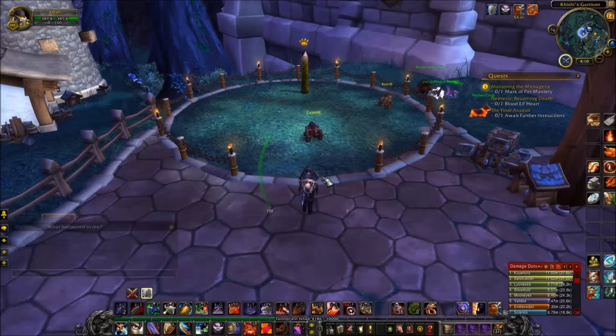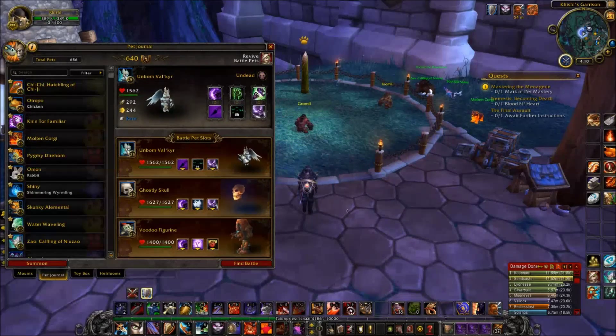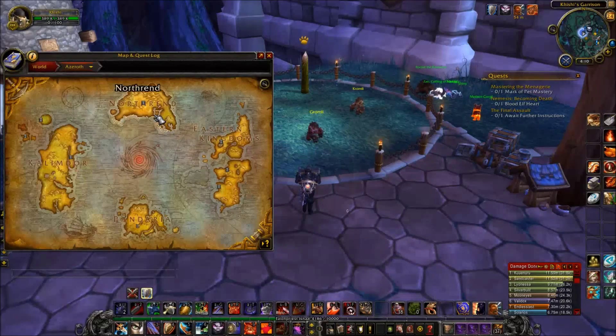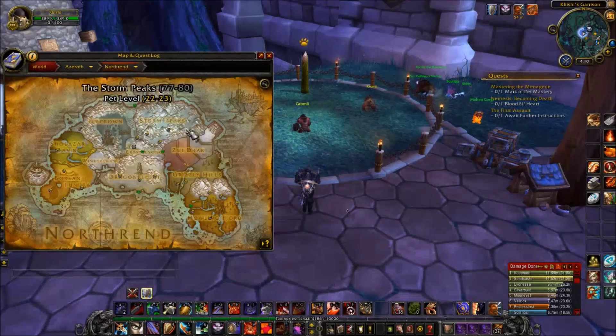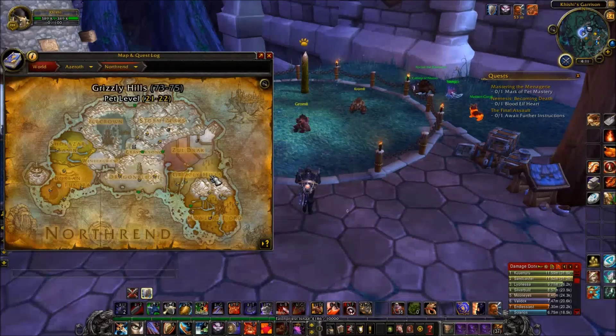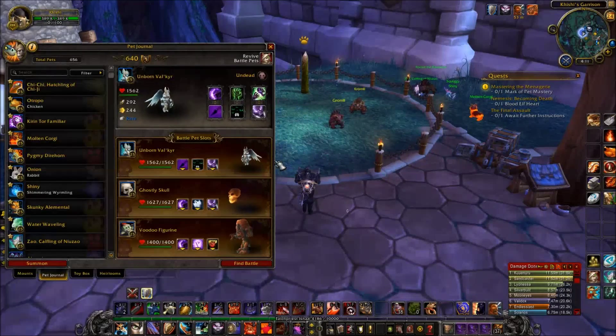The pets I'm using for these guys today - first is Unborn Valkyr. This is a rare pet that you might have a bit of a hard time locating. They've got spawn points - one spawn point per zone in Northrend, maybe less. I found mine in Grizzly Hills, up around where there are stairs up to Zuldrak. You might have to go to a third-party website to find out exactly where to find one.